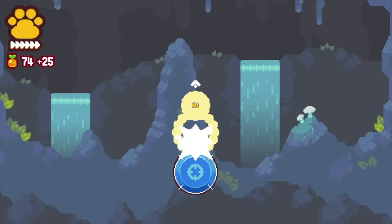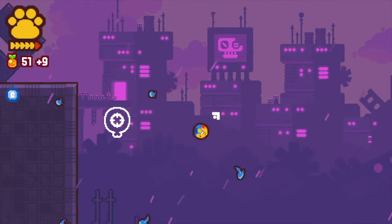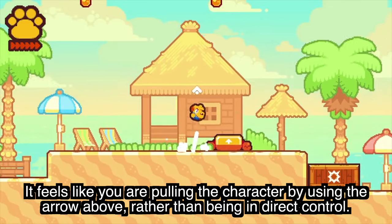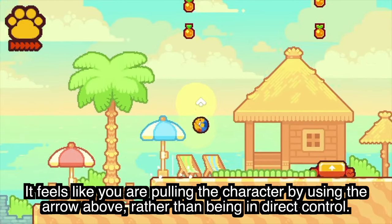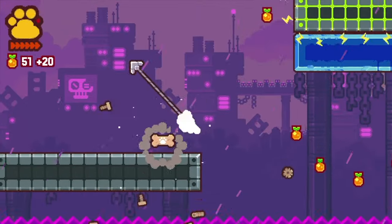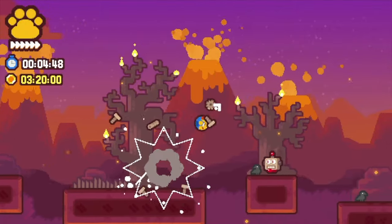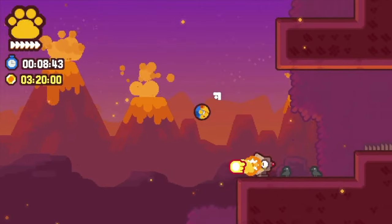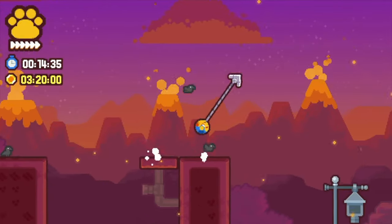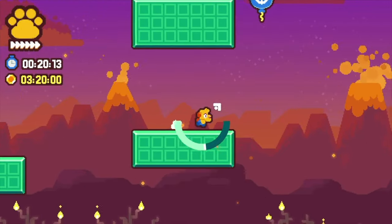One issue I have with the controls is that it's sometimes hard to position yourself after going into a jump, making some precise platforming a little frustrating. Once you start rolling in the air, there's momentum that carries left or right depending on which way you originally jumped, so you don't have full control over where you land. It really is only a small nitpick though. There's also a cool technique where you can shoot your grapple hook while in the air to float briefly before landing — I used this to my advantage several times during time trials and bonus stages.